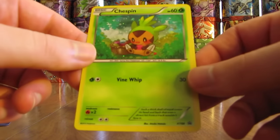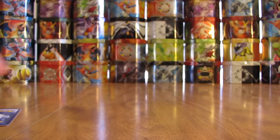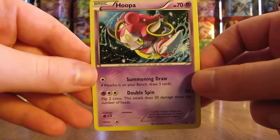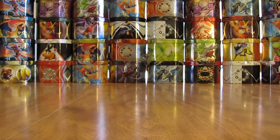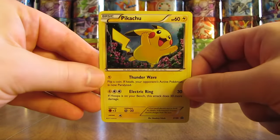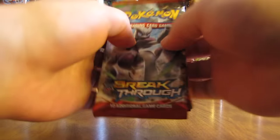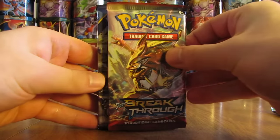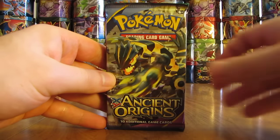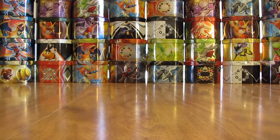Here is one of the Black Star promo cards — Chespin. Looks like XY88 is the number on it. Here's the Hoopa Black Star promo. The code card I'll give away on my blog. And then here is the Pikachu. Inside here you get five booster packs: a Mega Mewtwo Breakthrough, so two Breakthrough packs, then what looks like an Ancient Origins, Roaring Skies, and a Primal Clash.